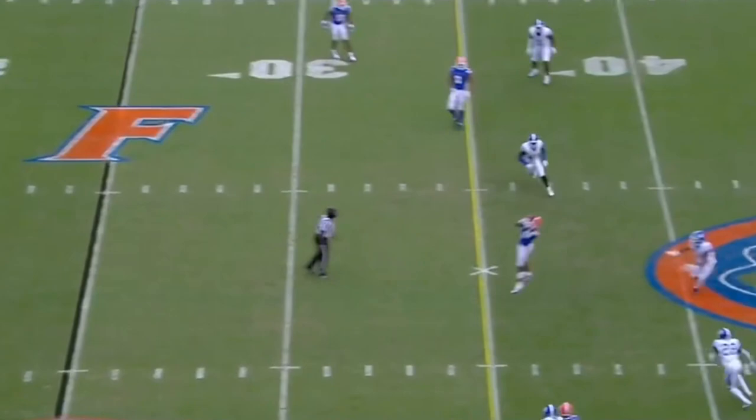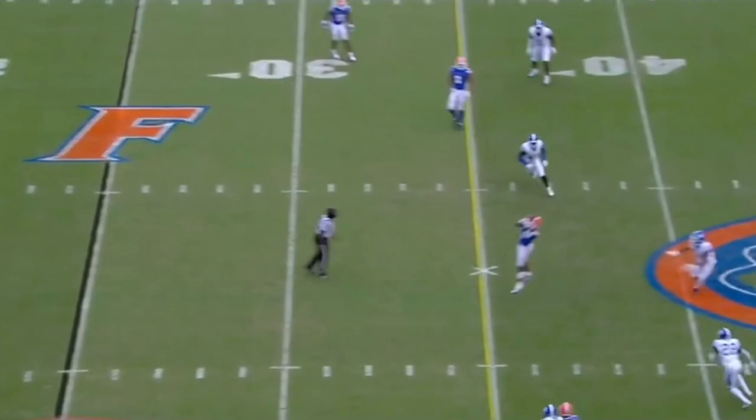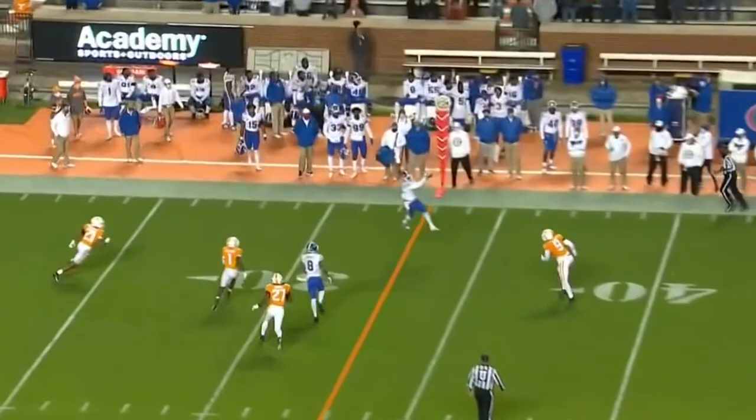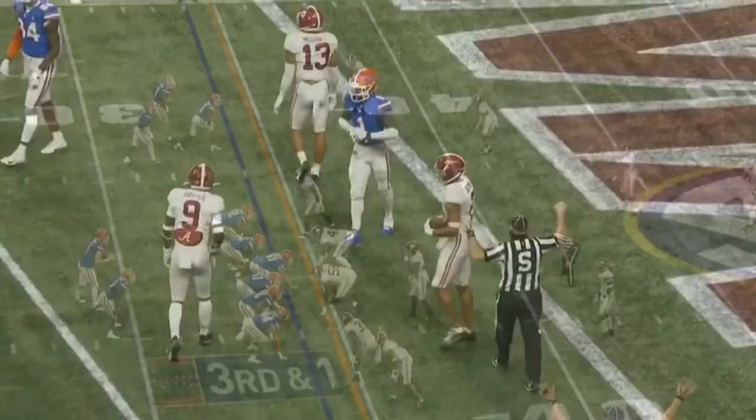Over the middle, pass complete. Tony with the catch. Trask, second and 12. Soft toss — Tony makes the grab. That's another first down.